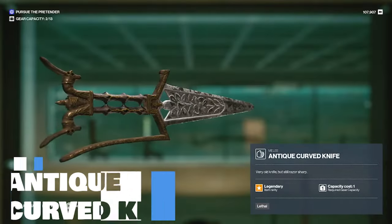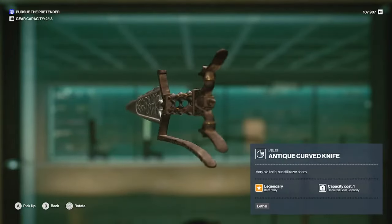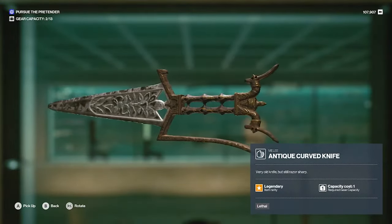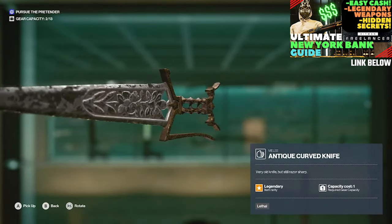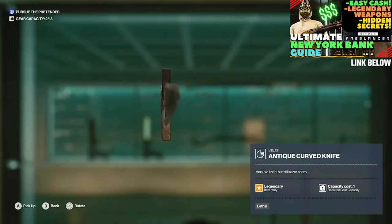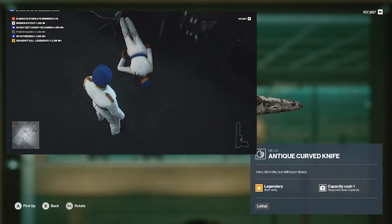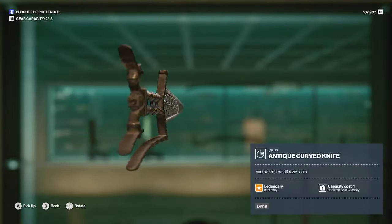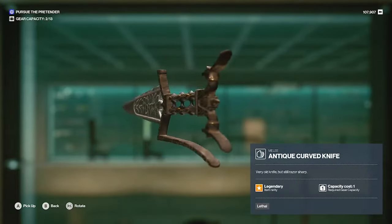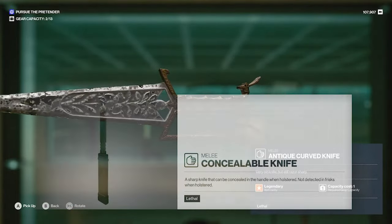Number 7 is hands down the best lethal melee weapon in the game: the antique curve knife. It's legendary, has a carrying capacity of 1, and if you lose it it's easily replaced in New York. It gives you progress for freelancer challenges that require kills with legendary weapons. And it's strangely beautiful. The one downside is you can't get it through a security checkpoint like the concealable knife, but that's a small price to pay for everything else you gain.